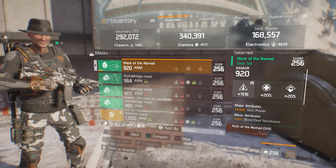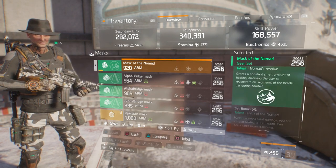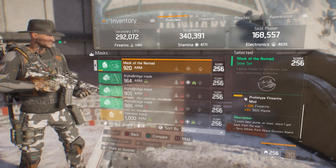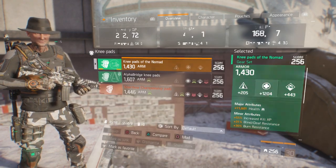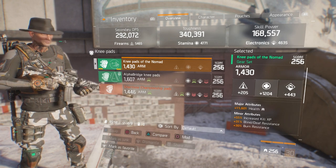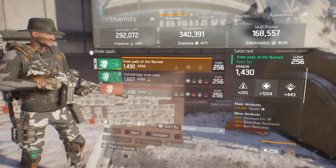The minor attributes on the mask - blind and deaf resistance is not ideal, I'd rather have bleed resistance or burn resistance. In the mod slots: 259 firearms and 3% skill haste. You want mods with skill haste on them. For the knee pads, major attribute is health - this build is more or less about staying alive. You can dish out good damage but your survivability is greatly increased with this build, especially with this amount of skill power.